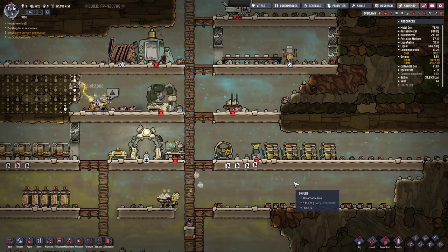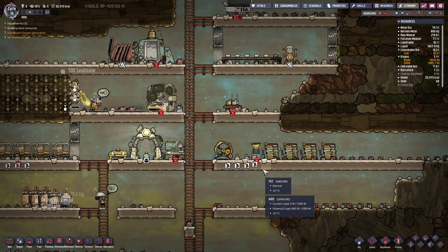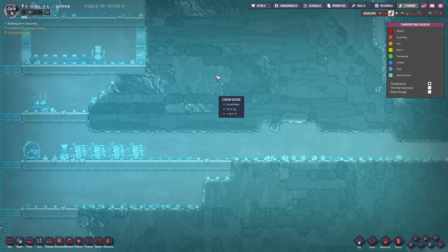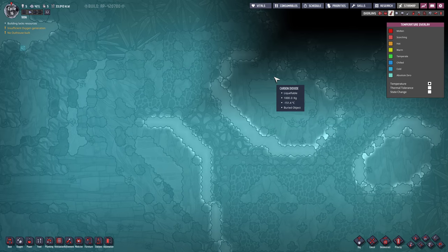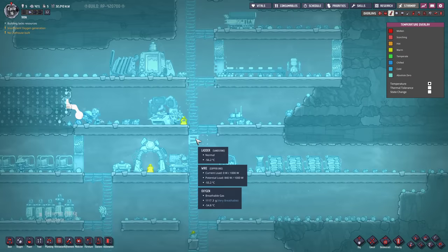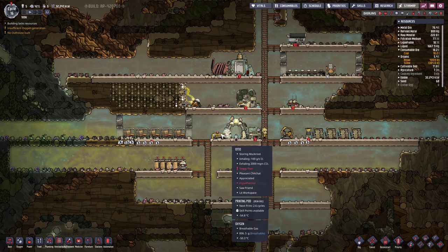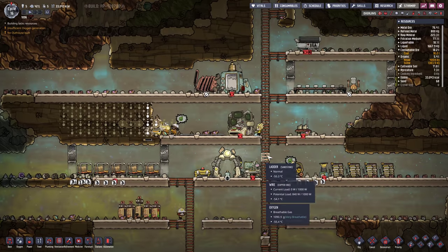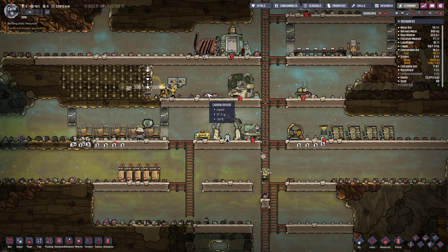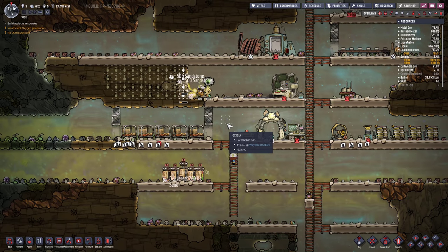Hey gamers, it's GrindThisGame here, back with Oxygen Not Included. This is the 100k challenge, which means it's a super cold map. It's kind of minus 70 around the core of the base, and as you spider out it gets really cold — minus 150, minus 178. So there's some challenges here. We have no liquid water; all the water on the map is frozen solid. We're trying to find a geyser that will hopefully make some steam and hot water, which we could insulate if we had insulation, but to research insulation we need water — and all the water is frozen. Bit of a catch-22.